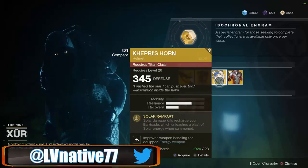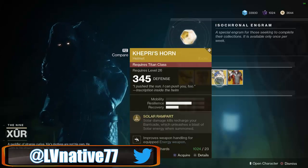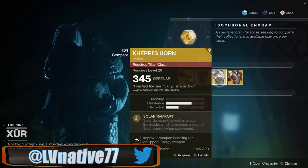Moving on for your Titans, we got Kepri's Horn with the Solar Rampart ability. Solar damage kills recharge your Barricade, which unleashes a blast of solar energy when summoned.